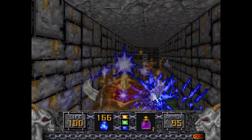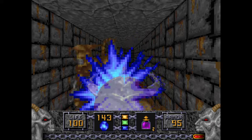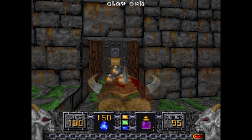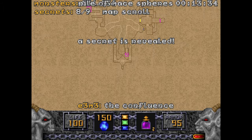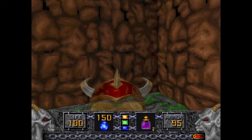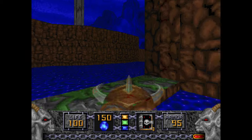Behind the exit — now if you drop something you can't pick it up because you'd have to go through the exit. Speaking of going through things, this place has a secret which has a map scroll and a lift back up to the start.